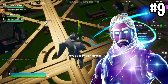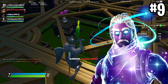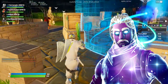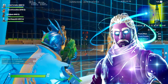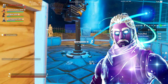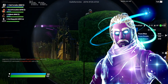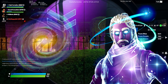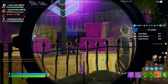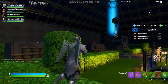At number nine we have Galaxy, easily the most flashy exclusive skin on this list. It's a fantastic skin, but I don't run it often because it's way too bright — people can see you from a mile away. This was the big exclusive skin at the time and everyone loved it. There were tons of YouTube videos about how to get the Galaxy skin. The harvesting tool and back bling are fantastic, but it gives away your position too often.